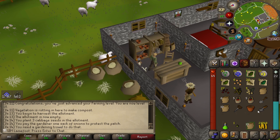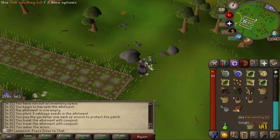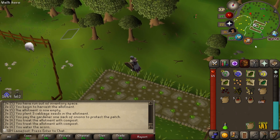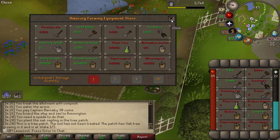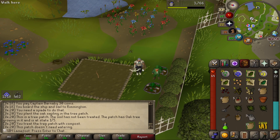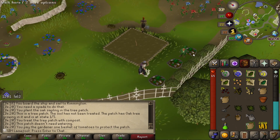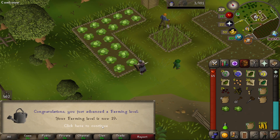I'm in the shop primarily to buy a sack but also because I need a plant pot and gardening trowel. I made an oak seedling — nice! The oak seedling watered and turned into an oak sapling. I've planted the oak tree in Falador, composted it, watered it, and paid this woman to protect it. I have no use for the basket of tomatoes now. We'll see in two hours and 40 minutes how it goes. 19 farming, 20 farming, let's go.